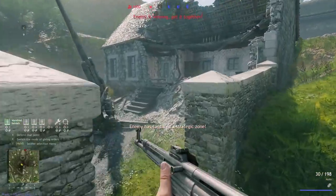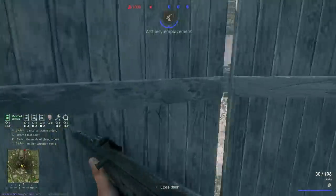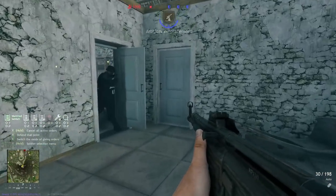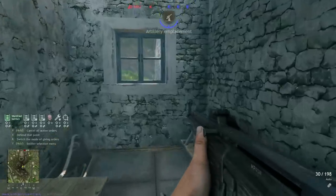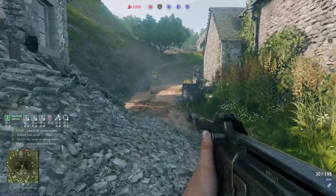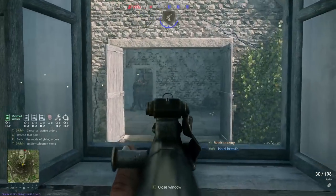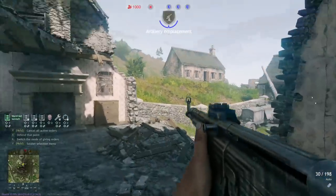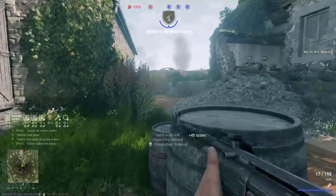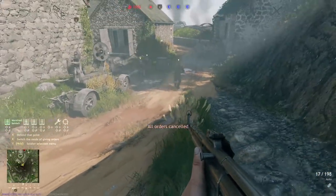If it's this objective here, you have a couple of different options — you can hold from in here. Make sure your AI sits inside this building, not outside; if you tell them to just defend the objective, they will tend to sit outside in the open and will more than likely die. I like to have them stay inside either this room or that room. Make sure no Allied players are going through this window here — they like to run along this trench and jump in through here, and then you will have a very bad time because they'll wipe out all your AI and have a great position. You can also hold from up in here as well if the enemy manages to breach.